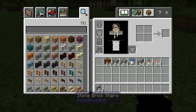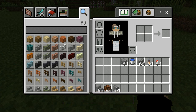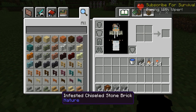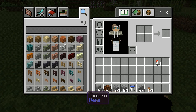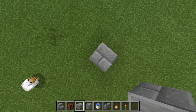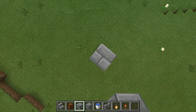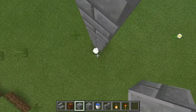I need a stone brick stair, a lamp, stone brick, and stone brick wall. Also stone brick lantern, redstone torch, and stone brick. Count 1, 2, 3, 4, 5, 6, 7, 8, 9, 10, 11 — build it 11 high.